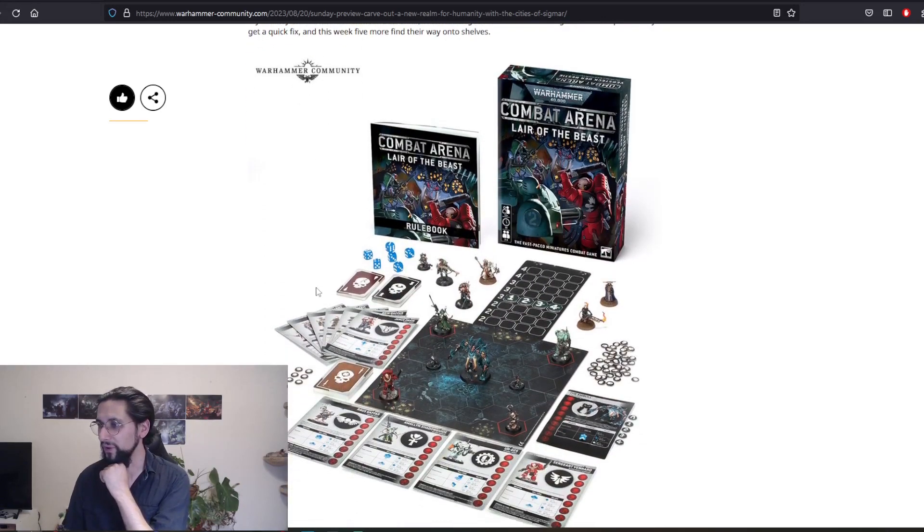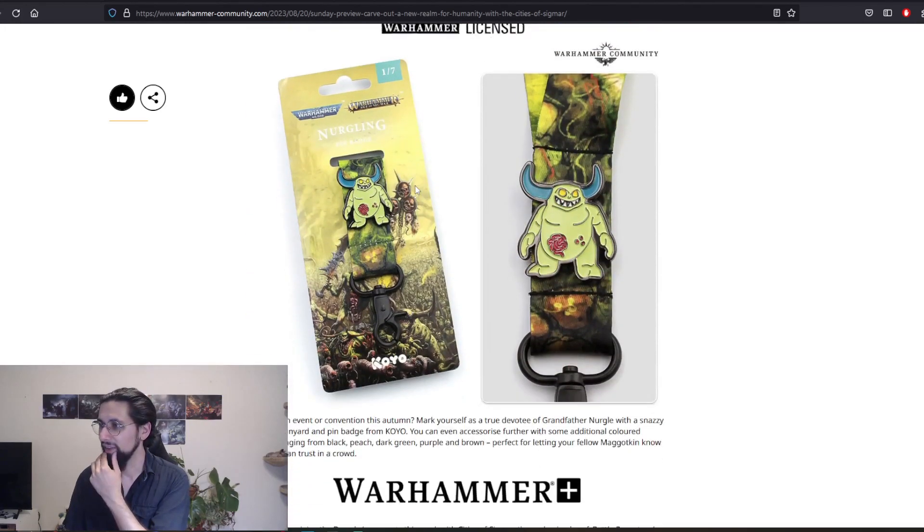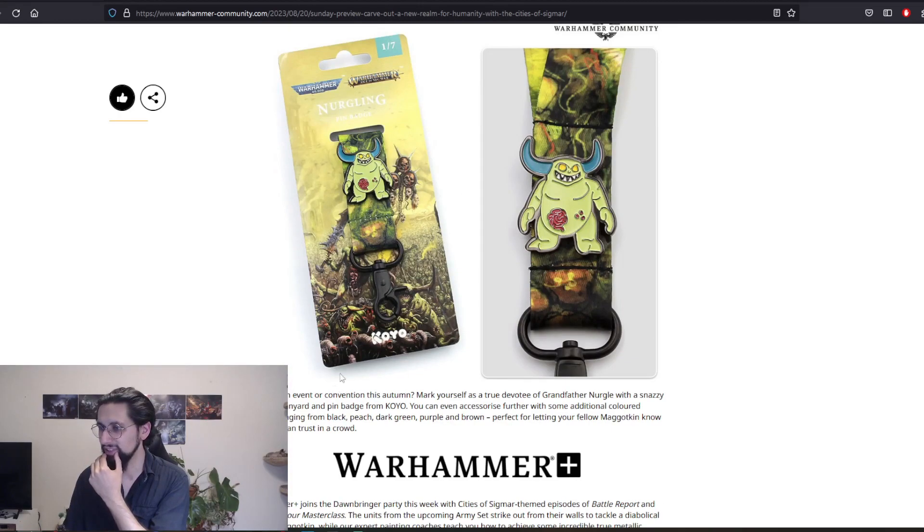Then board games — I personally don't have any interest in those, but it's nice to have the models back. Then there's what looks like a Nurgling lanyard and pin badge. It's cute, but it's a seven... okay.